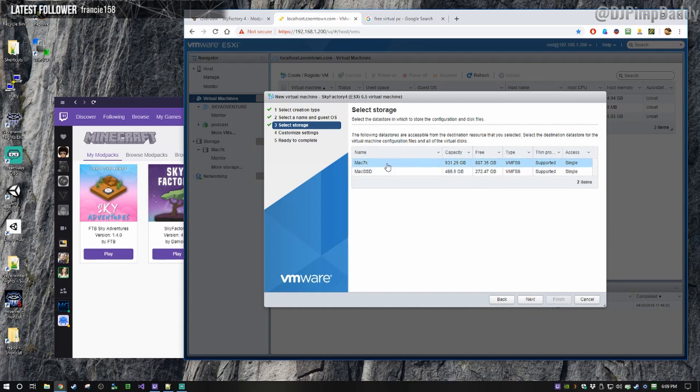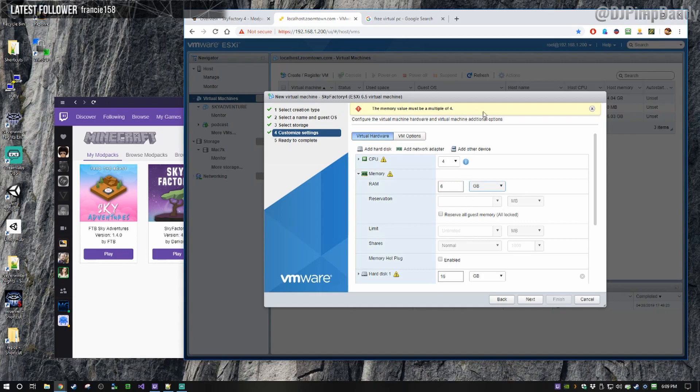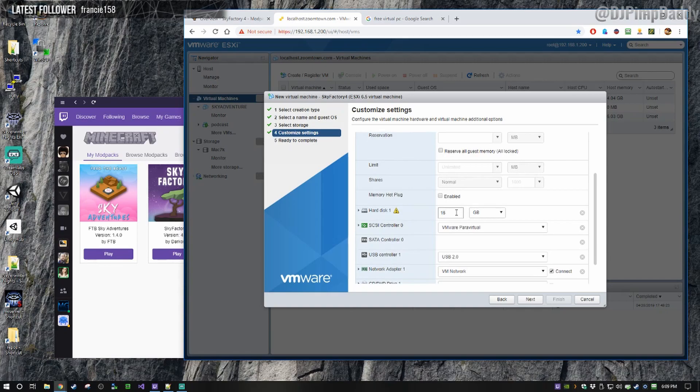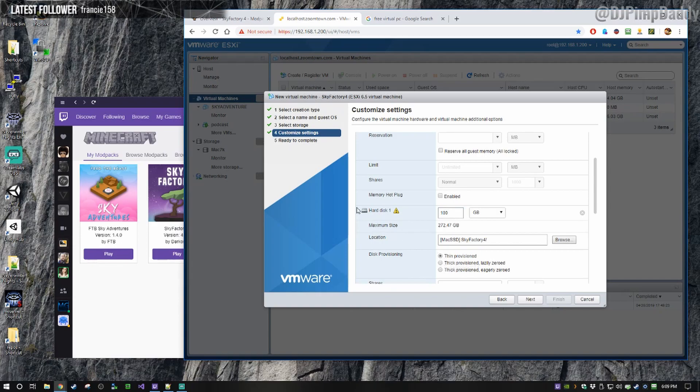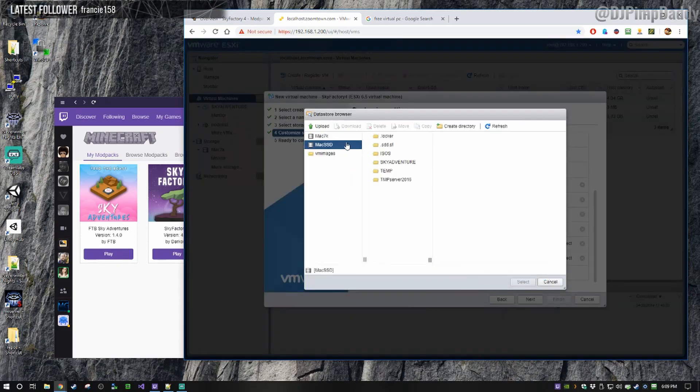In my case I have two hard drives — I'm going to put it on the SSD so it goes faster, but we just have to watch the space. On this custom settings page, since this is a Minecraft server, we're going to give it a ton of CPUs and six gigabytes of memory. We're going to bump the disk up to 100 gigs and I'm also going to thin provision this.